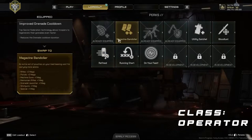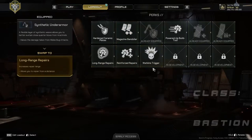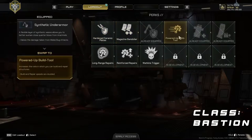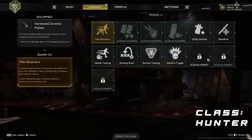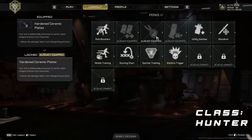With the classes covered, one thing still to quickly go over is that each class has a set of perks that enhance their abilities, either by trying to make up for weaknesses or empowering them in just the right way to make their current strengths even stronger.